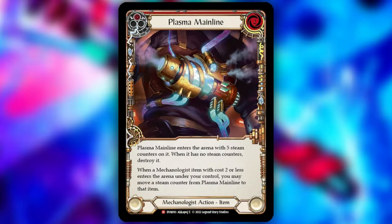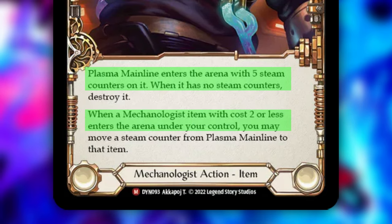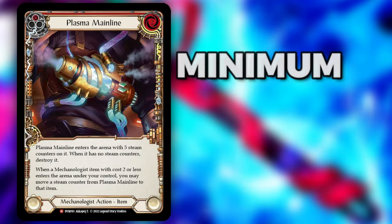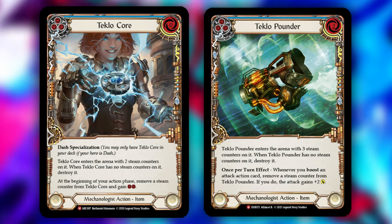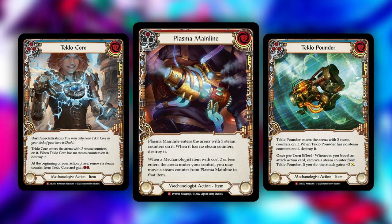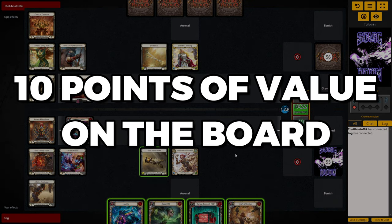Bright Lights secretly broke Plasma Mainline, and this video will prove it. What Plasma Mainline does is enter the arena with five steam counters on it, and when a mechanologist item enters the arena under our control, we may move a steam counter from Mainline to that item. Although this effect seems underwhelming at first, each steam counter moved to cards like Tech Low Core or Tech Low Pounder gives us an extra turn to use those effects, valued at two points each. Mainline lets us do this up to five times — meaning if we play OG Dash and choose it as our starting item, we literally start the game with 10 points of value on the board.